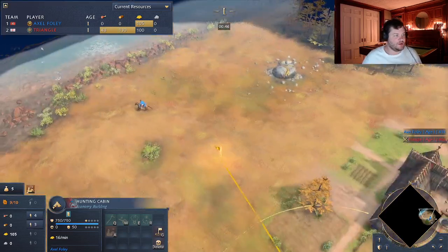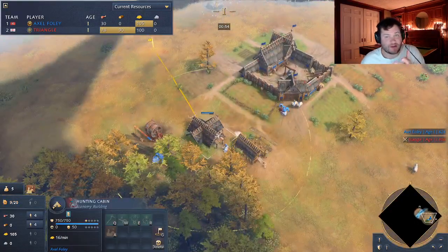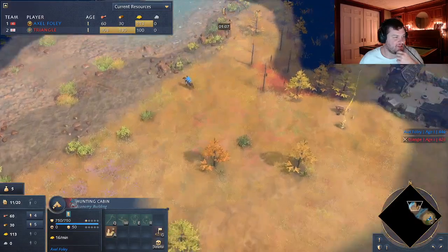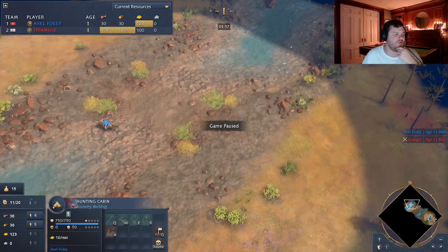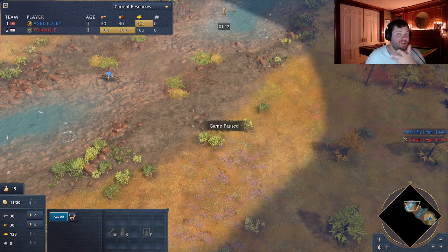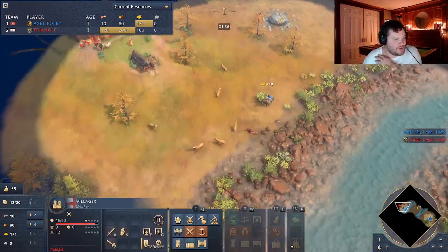I'm trying to get to this side of the map to see what my opponent is doing, whether he's going to be docking or not. I'm going to make a good amount of scouts to contest my opponent, who is English - which you usually don't see on this map, so it's a weird pick. I was expecting Delhi or Mongols. I've been opening four or five scouts and using three hotkeys - one, two, and three - each assigned to a scout. It's really helping my multitasking.